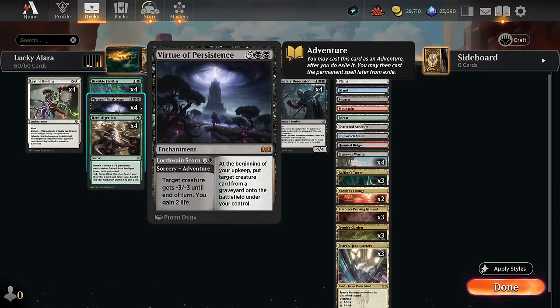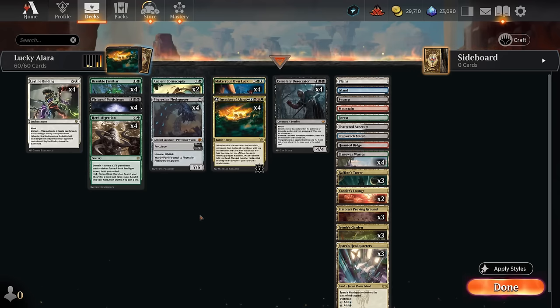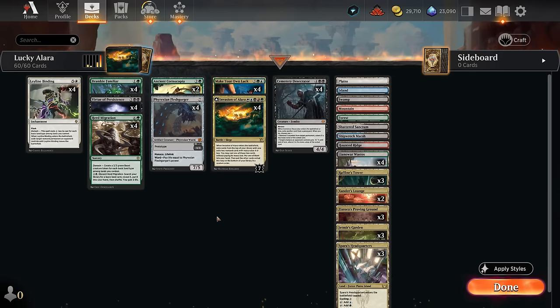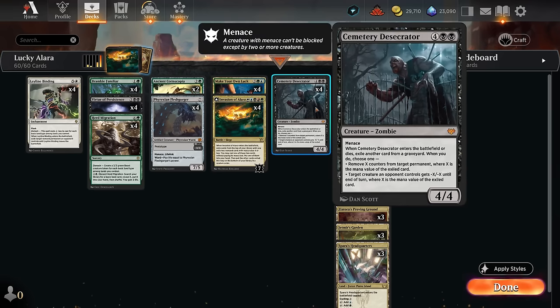We have quite a few seven-mana cards we can exile with the Desecrator. Despite potentially being a two-mana play, Herd Migration still counts as a seven-mana sorcery. Virtue of Persistence can be cast as a two-mana sorcery for early removal against aggro, but it's also a powerful seven-mana enchantment. Then there's the Fraxian Flesh Gorger, which can be played as a 3/3 with menace and lifelink, but it's also a seven-mana 7/5 with those same abilities including ward.